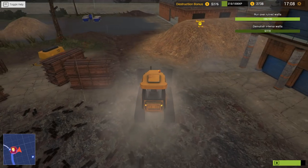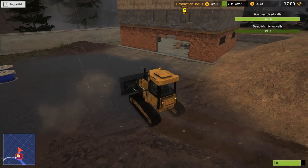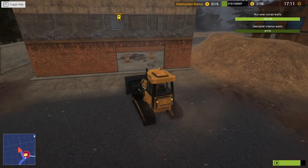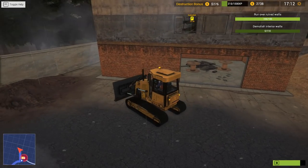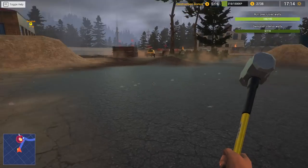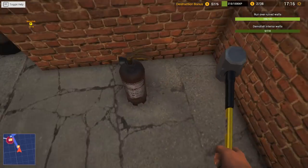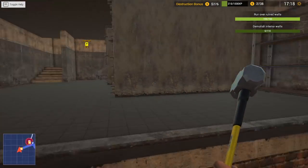So let's go over here and see what these interior walls are. I'm assuming we can't take this through there. Can I drive over here? I don't want to drive through there. No. Okay, let's jump out. Let's go for a walk. Let's go and have a look. Oh, they're upstairs. Yeah, we certainly... oh, hello.